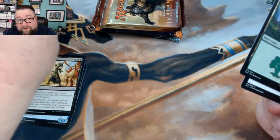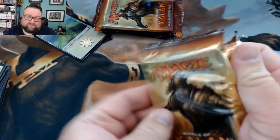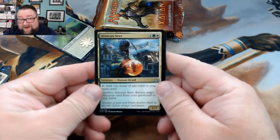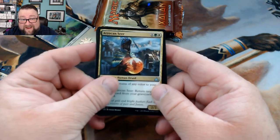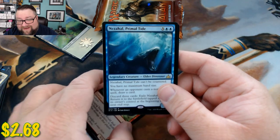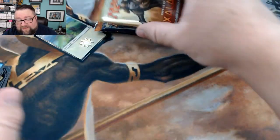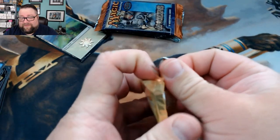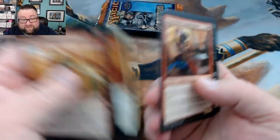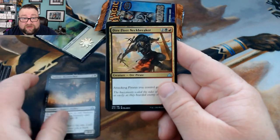The basic lands double in there — the regular basics and the tokens. We could start adding tokens now, something to think about. Next pack: we got a Canopy Seer, Aquatic Incursion, Charging Tuskodon, and a Nissa's... Nissa's Renewal — wow, Primal Tide. Last Ixalan pack: another Storm Fleet Swashbuckler, Sadistic Skymarcher, Dire Fleet Neckbreaker, and Release to the Wind.